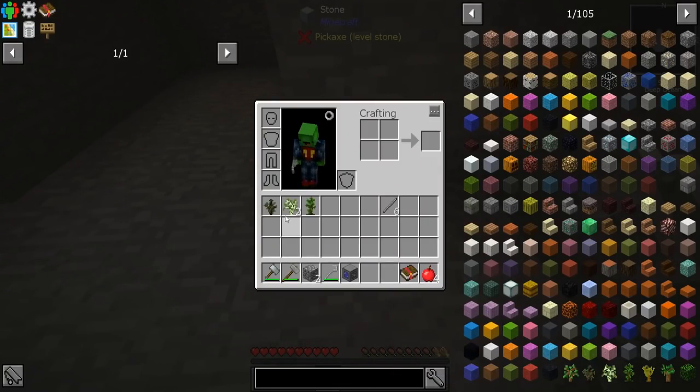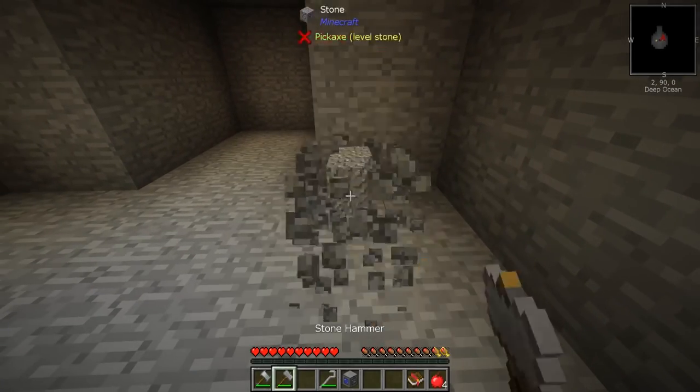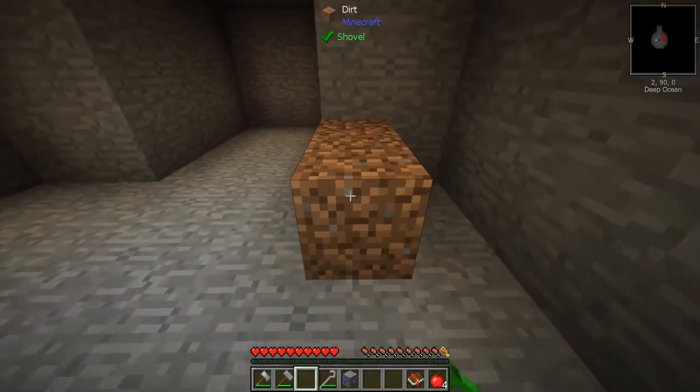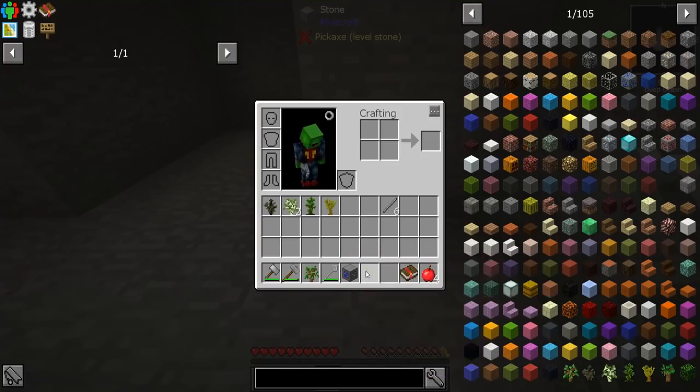And we got a jungle. Okay, so we still need some more. It's okay. I'm not that mad at you. I would like an oak one. Is that oak? Yeah, okay, we got an oak. Perfect.